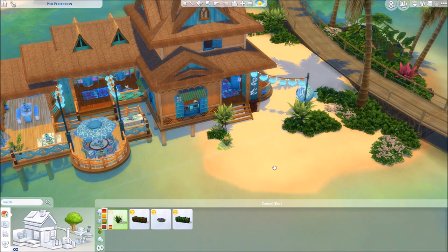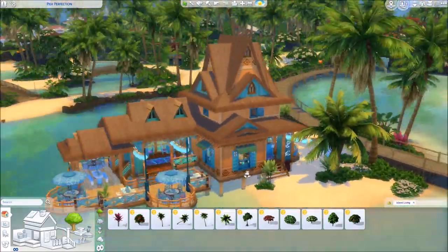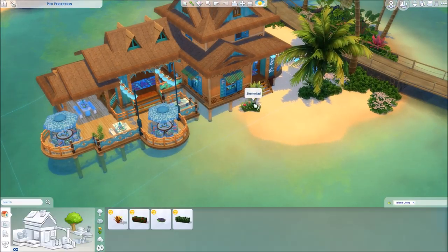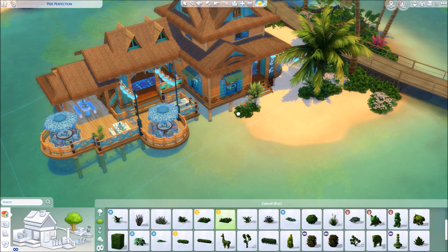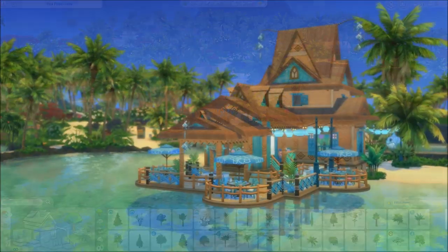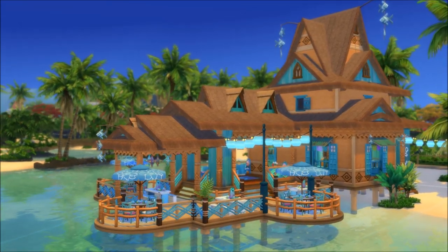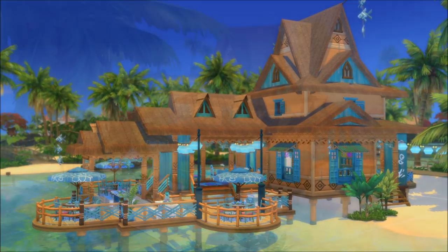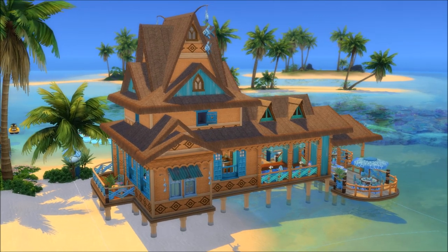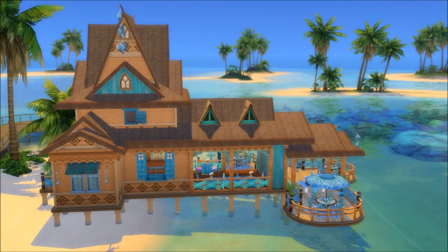I wouldn't post this on YouTube if I wasn't happy about how it turned out, or share it with you guys. This one is like a really cute, kind of whimsical restaurant which fits the tropical theme, fits Sulani, has this deck — it has all the check marks, plus the interior design I wanted. Feel free to test this — I have tested it, it's all working fine. Sometimes the waiters will have a lot of walking because of the huge deck, but yeah — it's so beautiful.